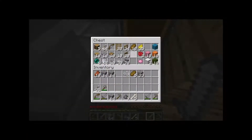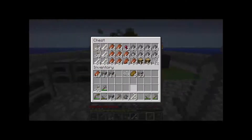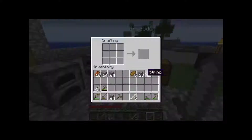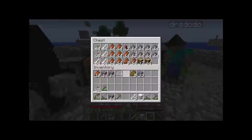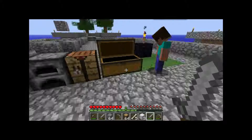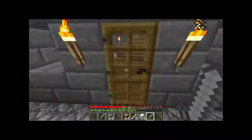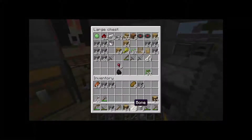We got sticks and ender pearls now. Did you get all my cobble? I think I got a little bit, not too much. Make some good stuff — 10 ender pearls. Then we're on a good way!